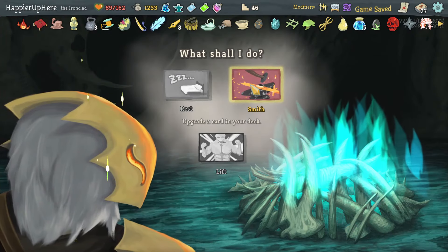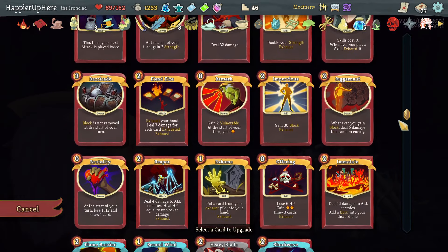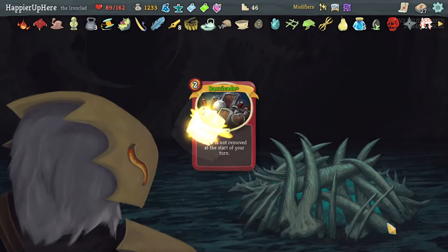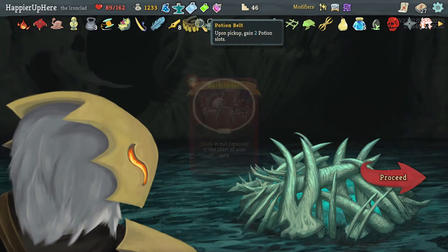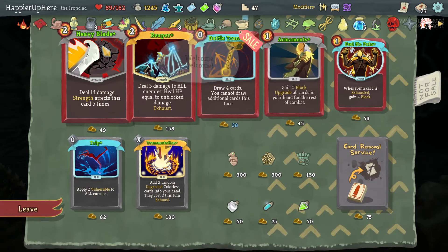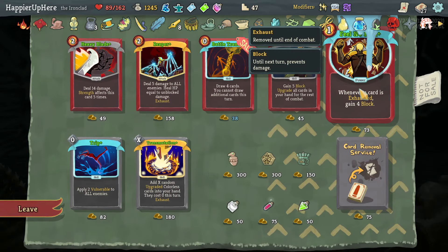Got Mob Bank: when you climb the floor, gain 12 gold — and I'm going to spend any gold at a shop, which is unfortunate because I have a shop coming up very soon. Let's upgrade either Corruption or Barricade — let's start with the Barricade upgrade. That'll be very important especially with the Heart of Iron and Essence of Steel potions I have.